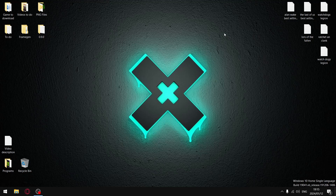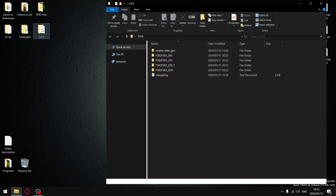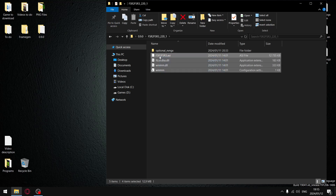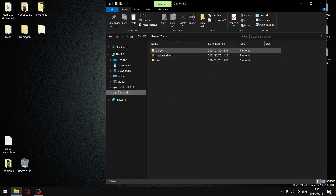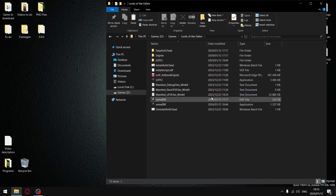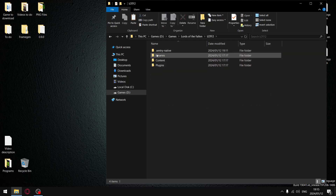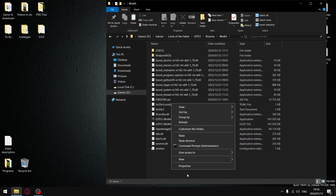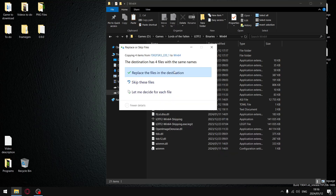To install the mod, you're going to install the latest version 0.9.0 using FSR 2.2. It's this folder here — just copy these four files, then go to wherever Lords of the Fallen is installed on your hard drive. You're not going to paste it in the main folder; you're going to go to the LotF2 folder, then Binaries, Windows 64, because we're pasting it with the Windows Shipping version since it's an Unreal file. I've already put it in here.